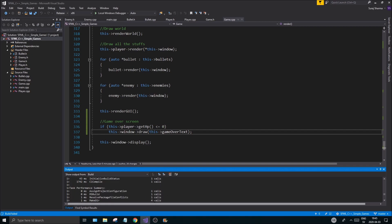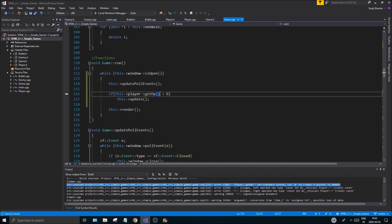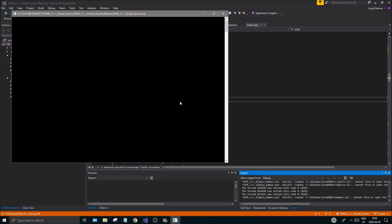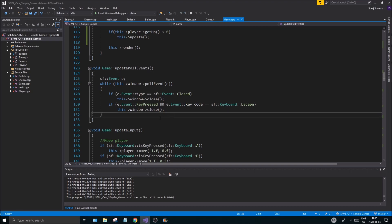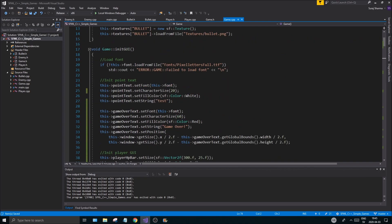Of course there are some errors — go up and add the two missing getHp calls. Now we'll let the HP drain down to zero, just to prove it works. The game over screen appears and you can still close the window because pollEvents is outside — otherwise you wouldn't be able to close it.